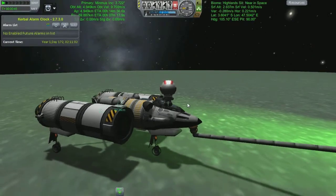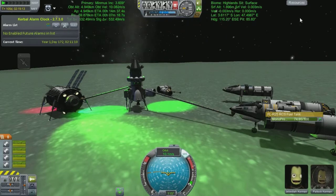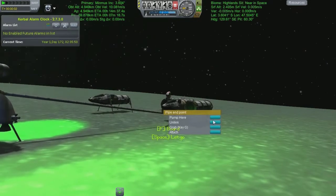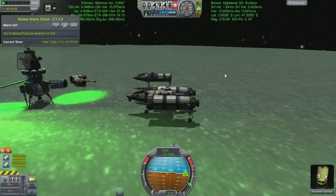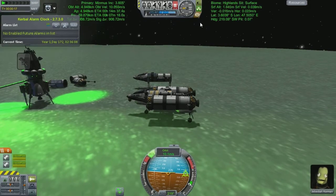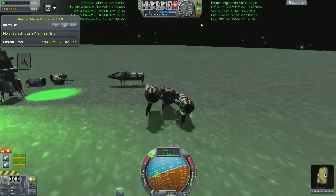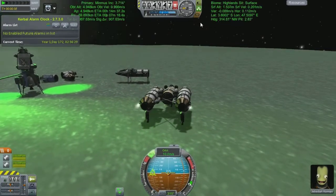I was considering whether to actually send Kirk instead of Jeb, but that would involve taking people out of one ship and putting them in another - not difficult but time consuming. Just before I started recording I did lots of time-consuming bits, letting the time run so all my fuel tanks would fill up from the converter unit. It's just a small converter - I haven't managed to unlock any of the bigger stuff, so I'm stuck with it for now.